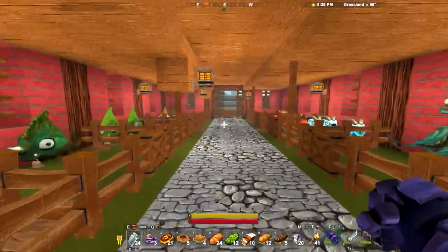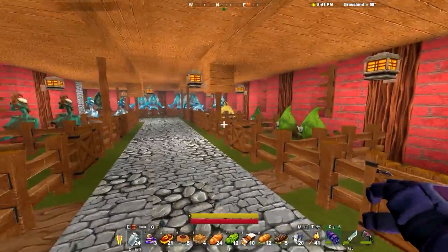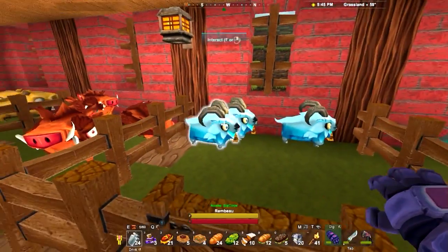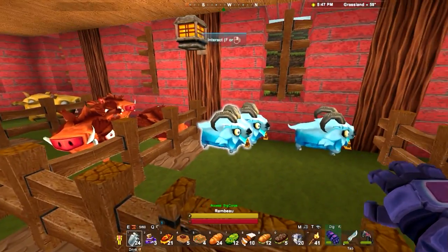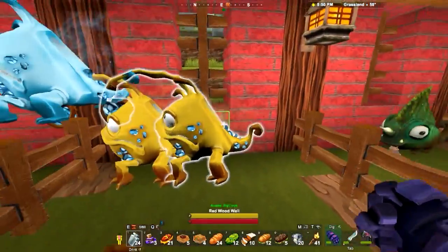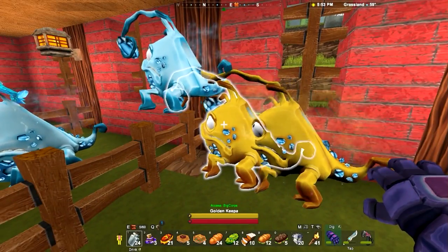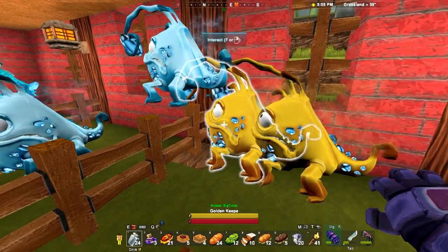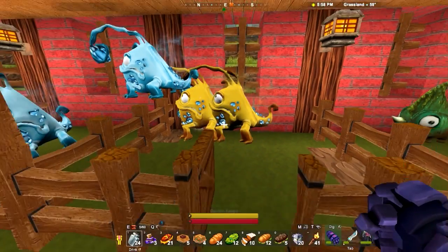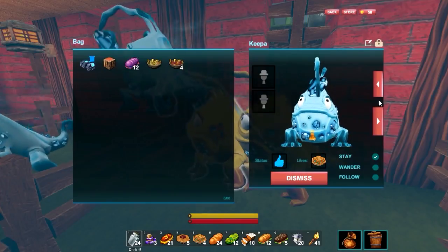I might be bringing these guys over to the new place. I just need to make a pen for them. Or maybe I'll just keep them in the house and set them on Wander. These guys you need for the cull bombs. Cull-resistant potions.